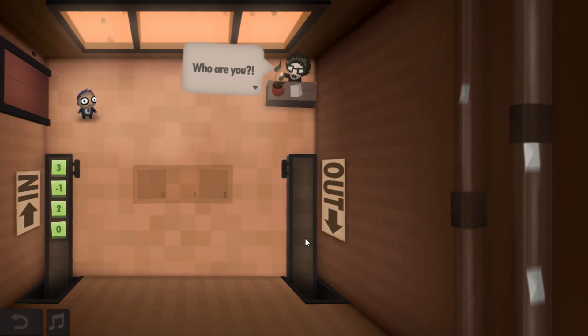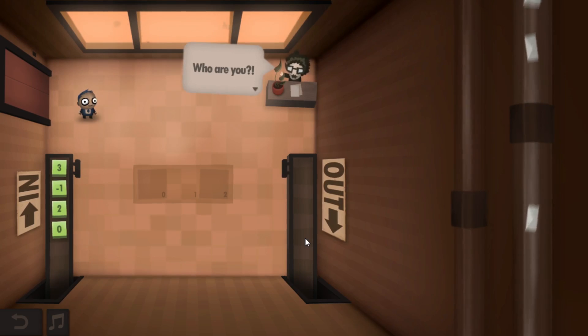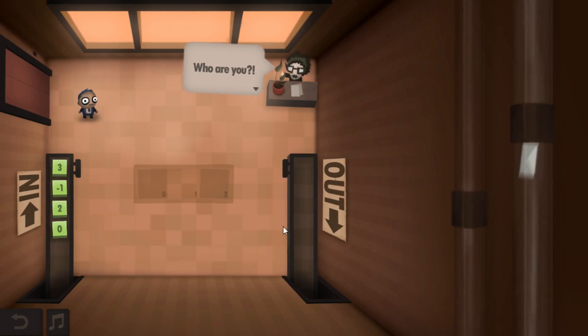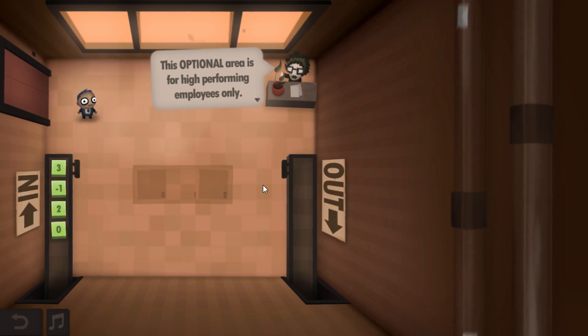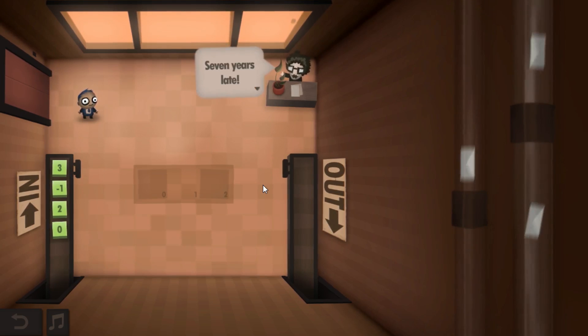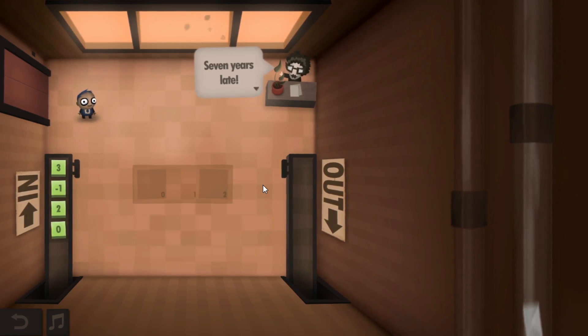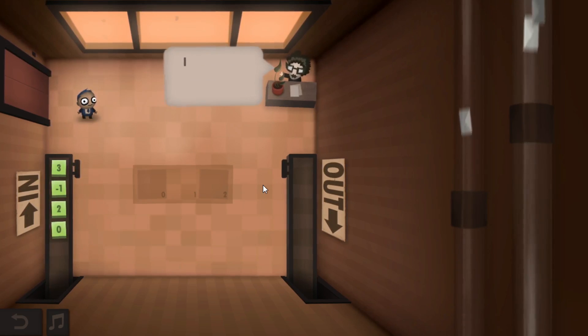I'm thinking about it — how is it that efficient code and number of steps are not related? I guess I haven't seen enough of the game. Anyway, we have a new boss-type person. This optional area is for high-performing employees only. You're late — seven years late. We need to change some things around here. I want to see a 100% performance increase. Your performance will be evaluated with extra scrutiny.